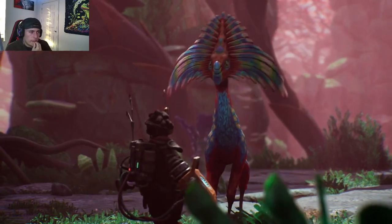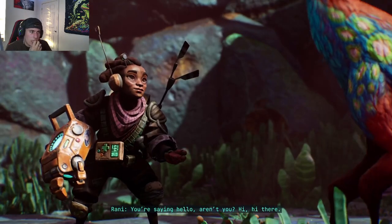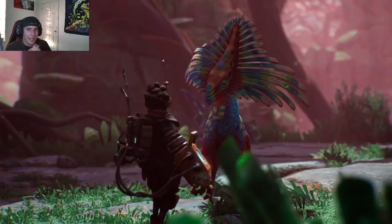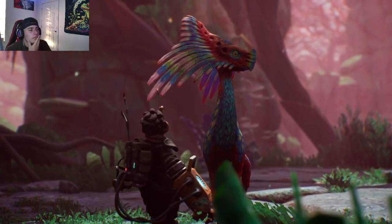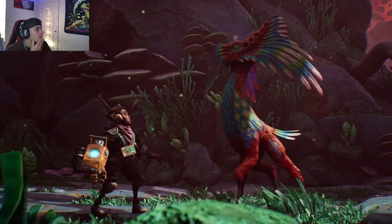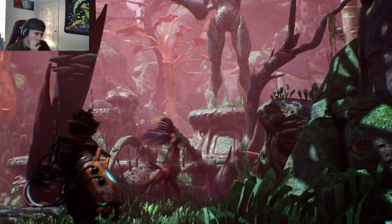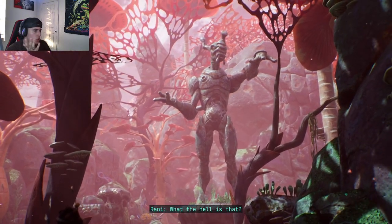She doesn't want to be tamed. She's not saying hello — she's saying you look like a good snack! She just kicks her. Whoa — alien species.